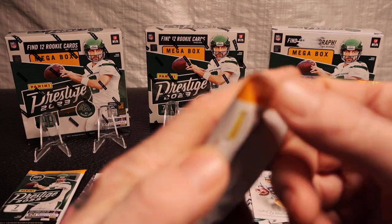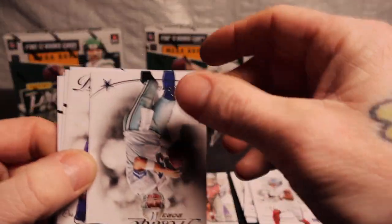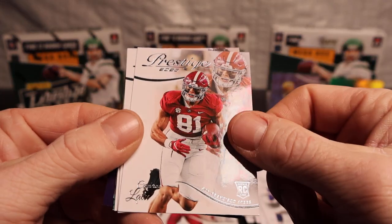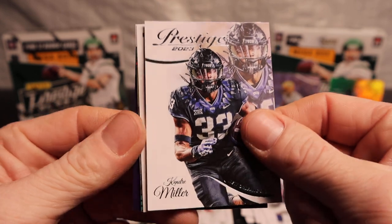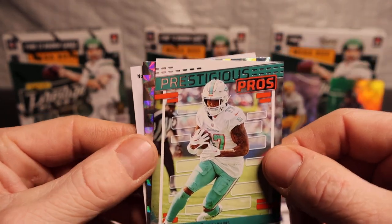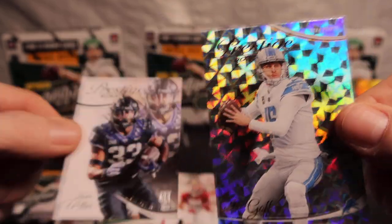All right, two packs left. That's a pretty underwhelming box there. Hopefully the other ones come out with something better. We got Sterling Shepherd, Tony Romo, Chris Carter — he was a beast — Cameron, Kendra Miller. We got Jana Watt on the Prestigious Pros and Jared Goff in the Prestige Extra Points.